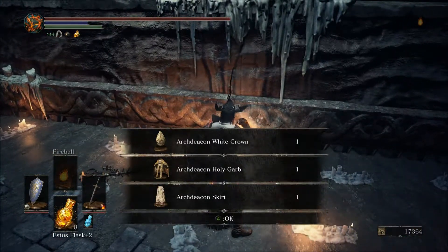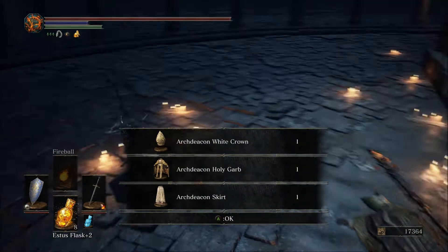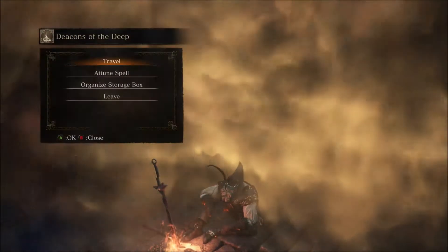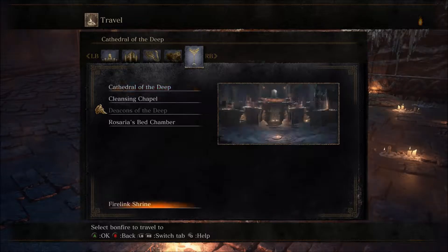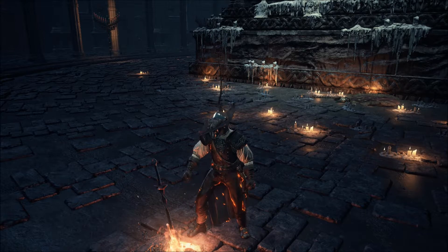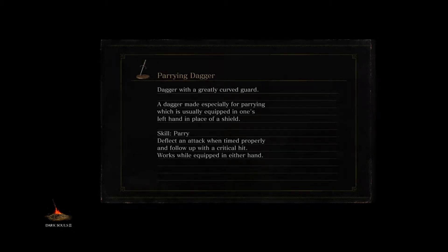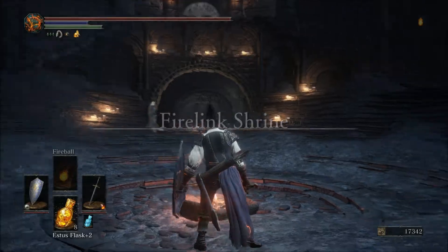Just two more things before we end this episode. As you sit down by the bonfire, notice in the back by the altar that an item actually spawned. Pick that up to receive the Archdeacon Set. And then we're going back to the Firelink Shrine.